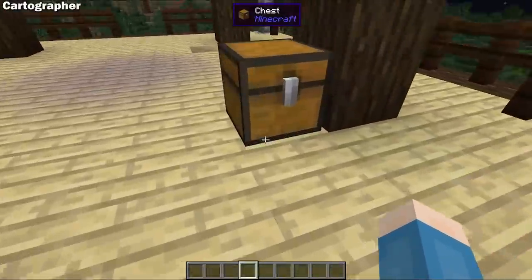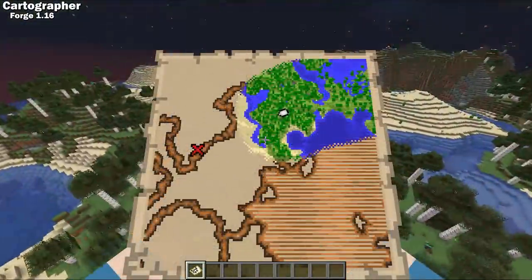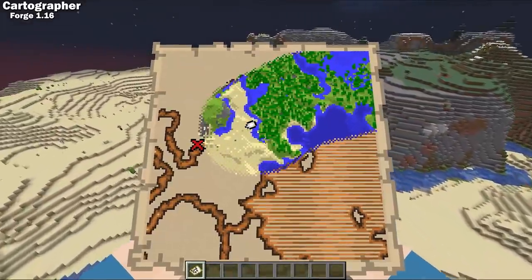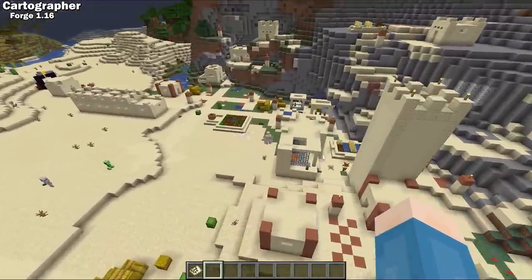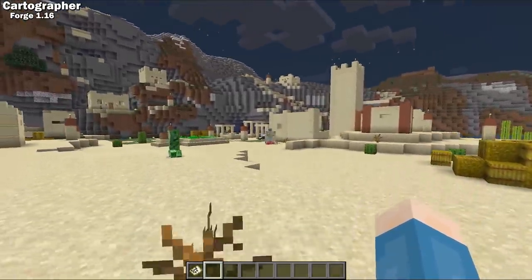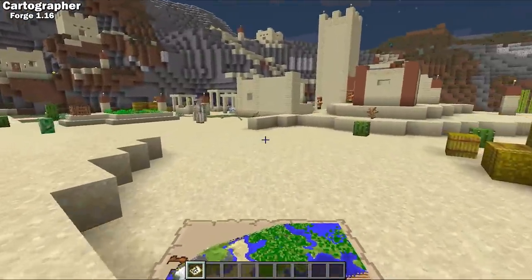Cartographer is a Forge 1.16 mod that adds maps to undiscovered structures in your world. You can find these maps as loot in dungeons and pillager outposts. They can lead you to vanilla locations like ocean monuments, woodland mansions, villages, and igloos. These locations will always be in chunks that haven't been explored yet, so you're guaranteed to find a cool new thing with every map that you find. The mod developer says they plan to add player-craftable maps and more support for modded structures in the near future.